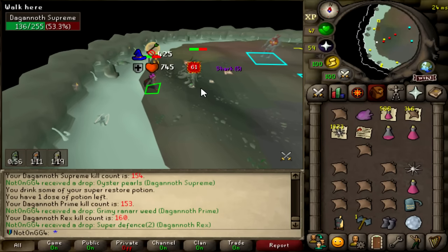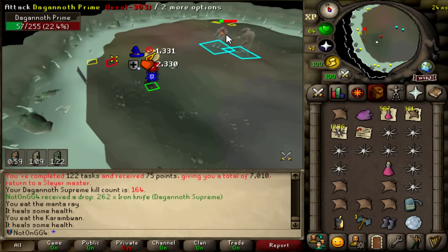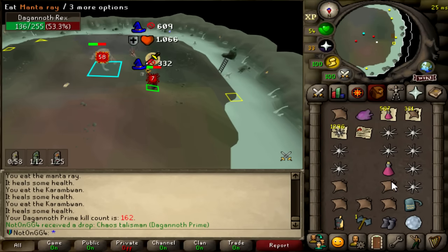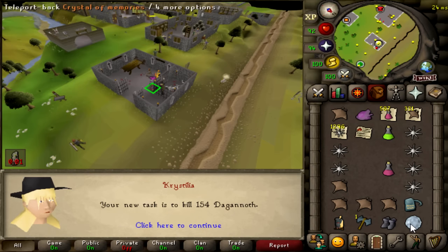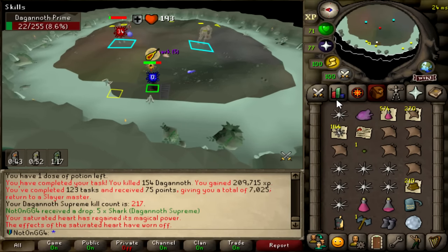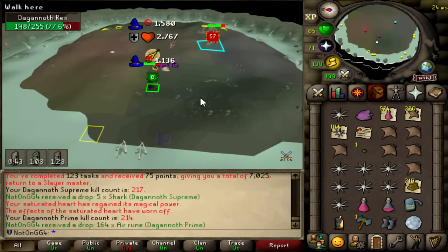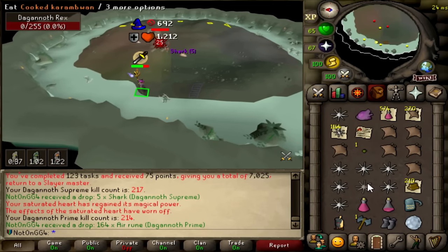We've already done the gold sink and everything. That's a Slayer task done, which is not ideal because I'm using three caves right now. Surely I skip and I get another one, right? I'm going to go right after this and try and get a task because it's just so much faster. I finished my task again, which means I can't go into the Slayer cave anymore. So I'm just going to go get another task - I have 7,000 points. I'm at like 220 KC on all of them, my Rex KC is a little bit higher than everything else. 80 more kills or so.